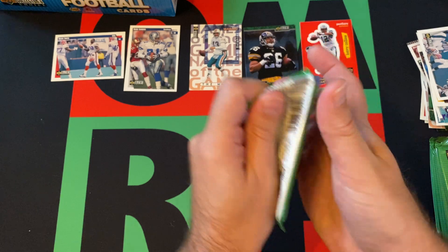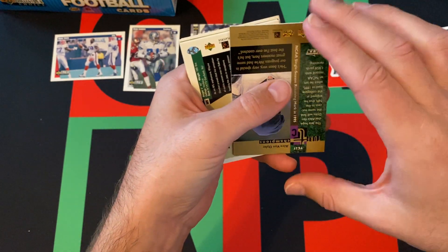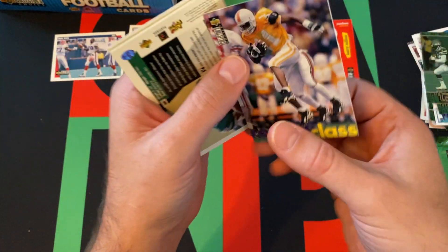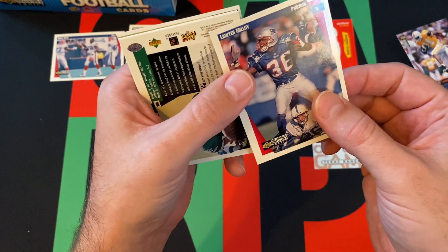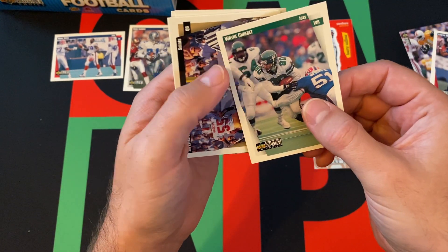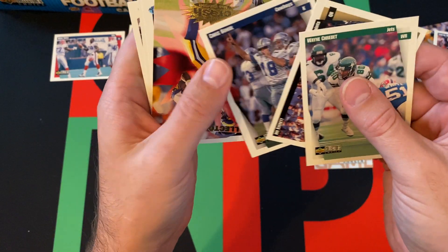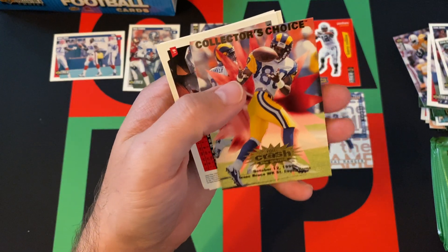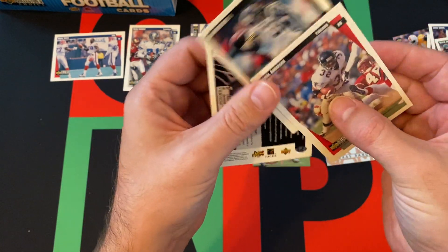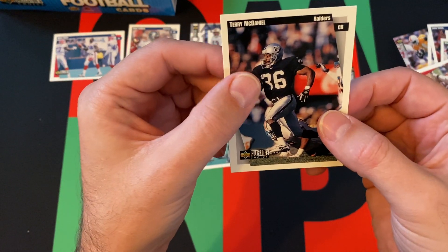Next pack: Henry Ellard and Alex Van Dyke, Troy Aikman, Rookie Class — Joey Kent, then Lawyer Malloy. I can't believe these are sticking now — I can't believe I jinxed myself. Wayne Corbett, Jim Everett — don't call him Chris. Then a Crash the Game card of Isaac Bruce. Hopefully we win the contest. Jamal Anderson, Jerome Bettis, and Terry McDaniel.